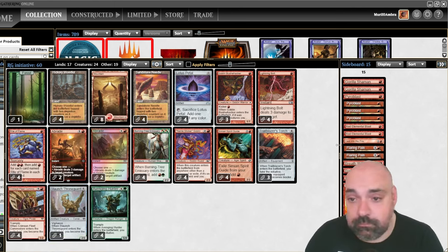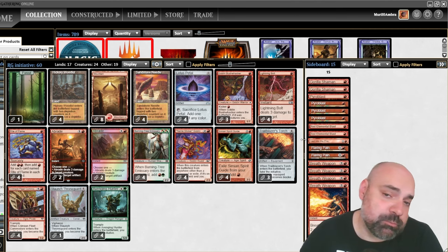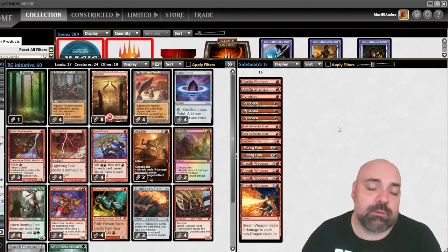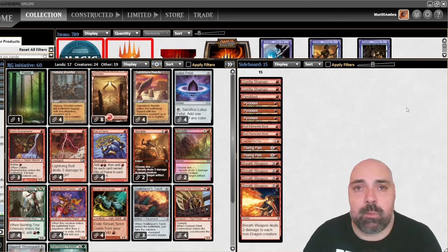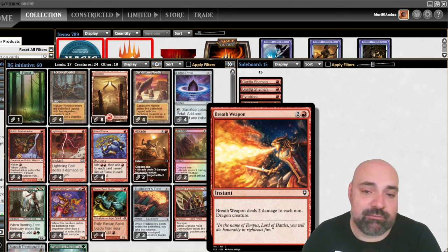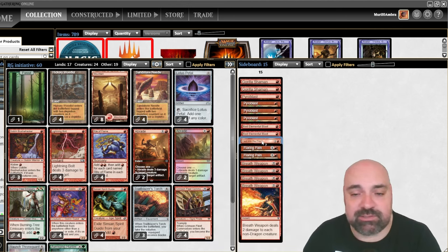We have a problem playing against decks with 1/1 creatures, because you're going to cast all the cards to have the monarch and initiative, and they start attacking and you're going to lose it. In the sideboard, we have four Breathweapon and also one Cast into the Fire to try to keep the monarch and initiative.